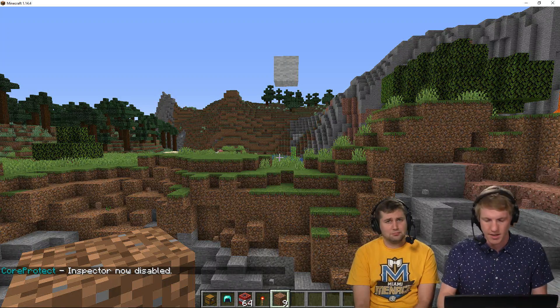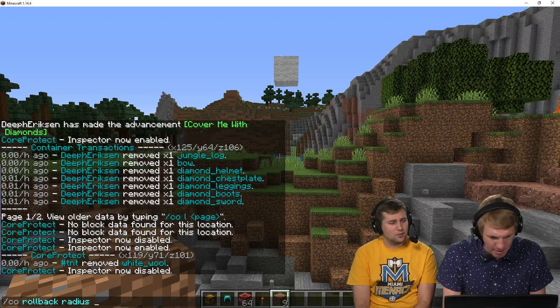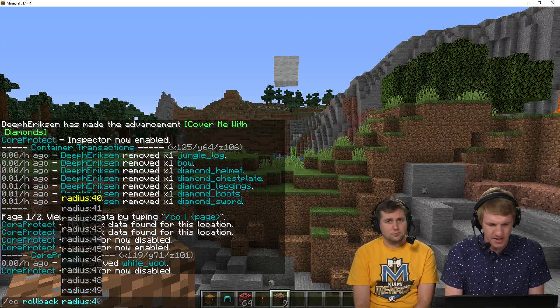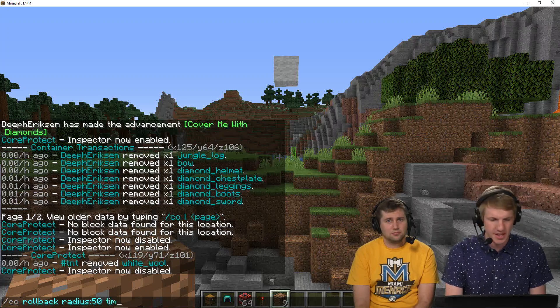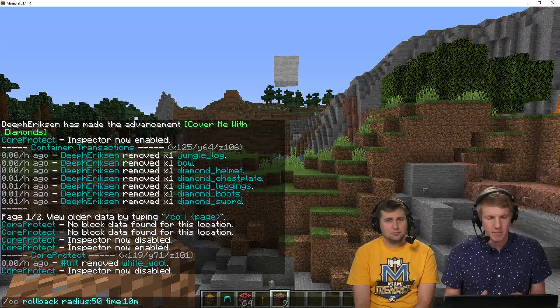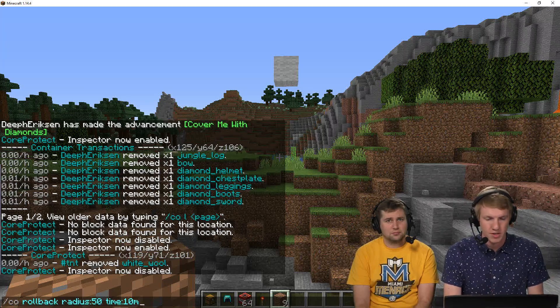What I'm gonna do is type a rollback command — it allows me to provide a bunch of different parameters. So we're gonna do CO rollback, then radius — I'll say 50 just to be safe — and then time, the last 10 minutes. I'm gonna hit enter and then we should see it roll all this back.